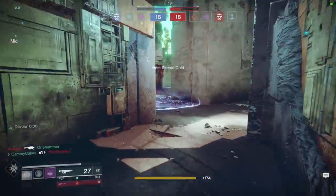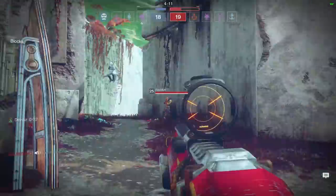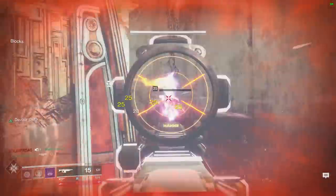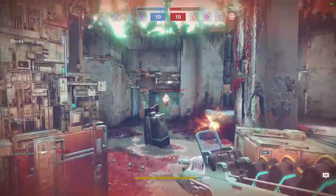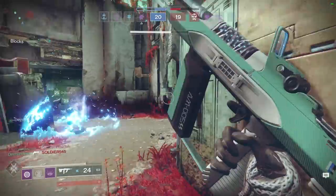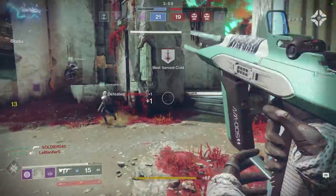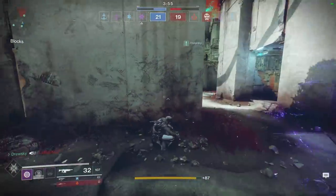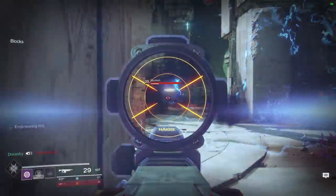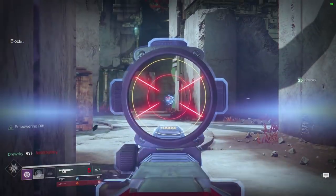As you can see in the background gameplay — and I also did a Trials card with this — I'm using the Risk Runner as my energy weapon of choice. With the Stag Empowering Rift build, you're incentivized to take damage from enemy sources. So if you see an arc bolt, a pulse grenade, a Titan barricade — run into it. If you get hit by something arc, you proc the Risk Runner perk, which means that if you shoot enemies, it chains lightning to them, making it easier for your teammates to come in and clean up kills.